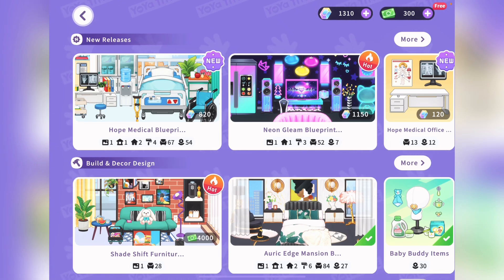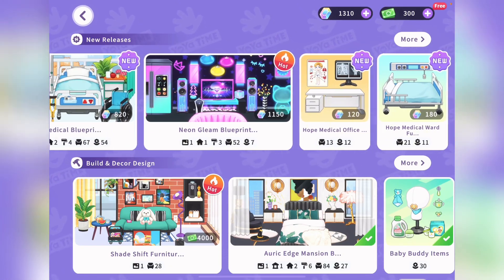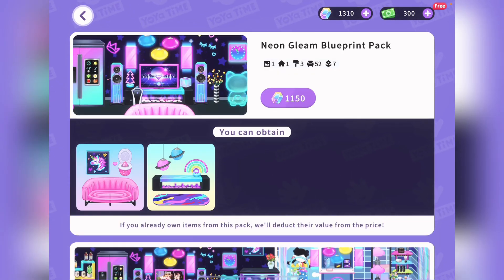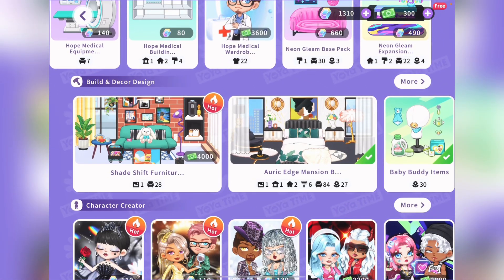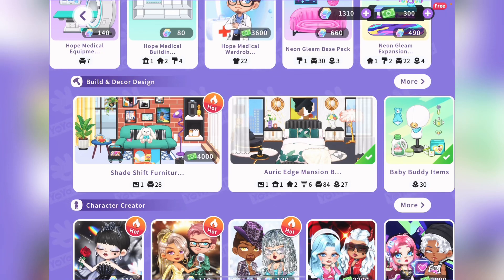In the next video we're going to be looking at some packs that recently came out — for example, the hospital pack called the Hope Medical Blueprint Pack, as well as the Neon Gleam Blueprint Pack and the Shade Shift Furniture Pack, which looks really cool.